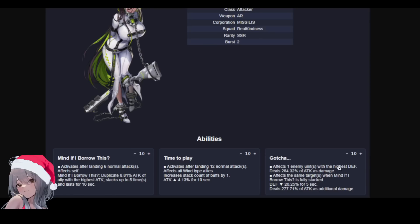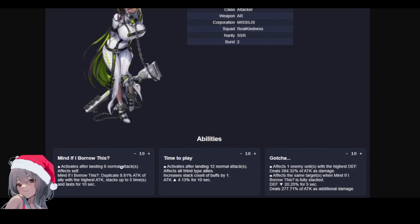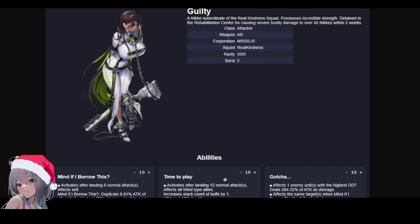Her burst skill, 'Ngacha,' affects the one enemy with the highest defense, dealing 284% attack as damage. It also applies a defense debuff and deals additional damage when 'Mind If I Borrow This' is fully stacked. A defense decrease of 20% is not going to do much — if this was damage taken increased by 20%, that would be huge. But the defense formula as it's written in the game right now makes this not a big deal. However, I'm very keen to see this stacking up — 40% attack buff is decent, and if the second skill stacks infinitely with pellet count, this could be a huge team-wide buff.